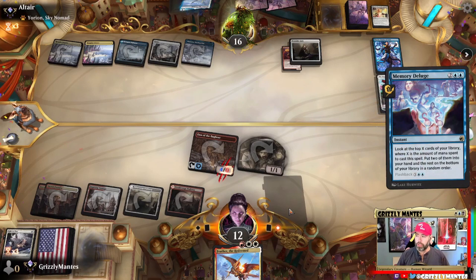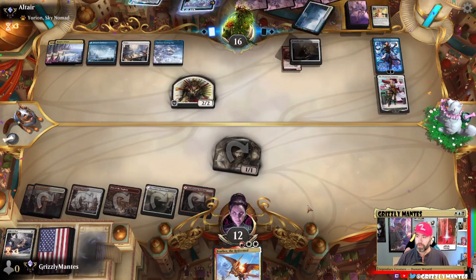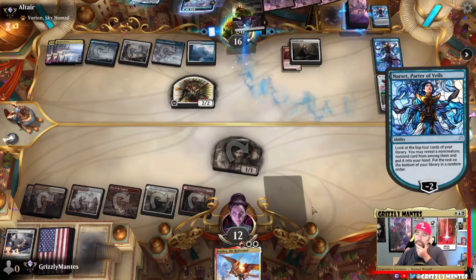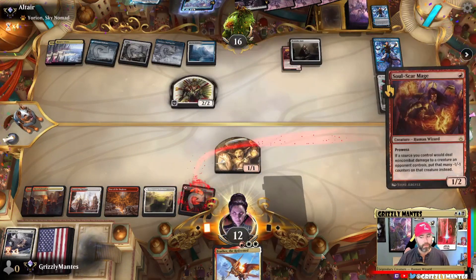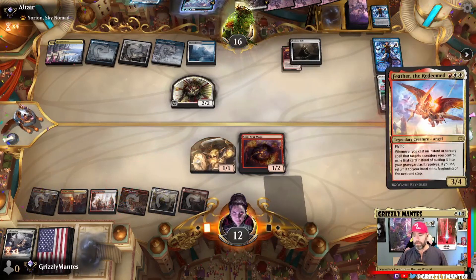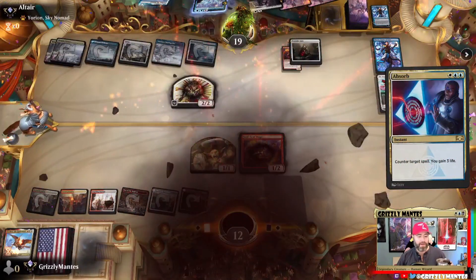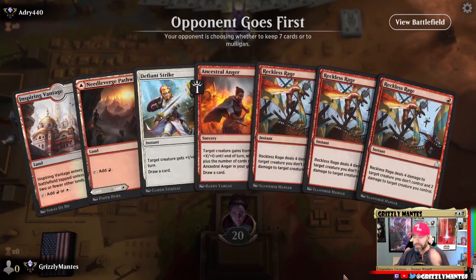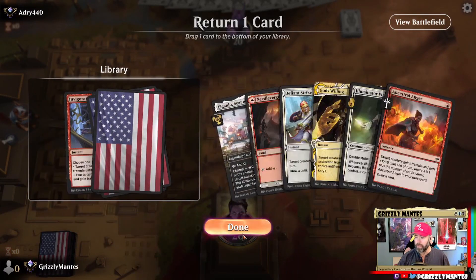Sand — I hate sand. It's irritating and rough and gets everywhere. Only hands with no threats to keep. I'm going to have to mulligan — it'd be nice to find any of those removal spells we just saw. Basic Island — cool picture. Oh, is this spirits? It must be. In case we really need our targeted removal — he's thinking. Nothing holding priority, so he's probably sitting on a counter spell.